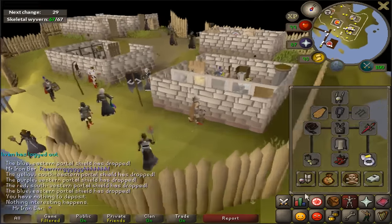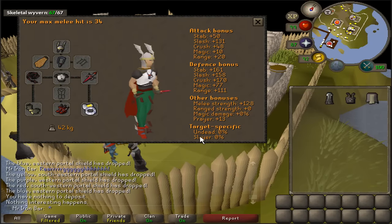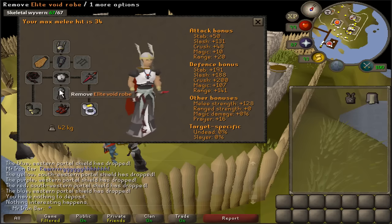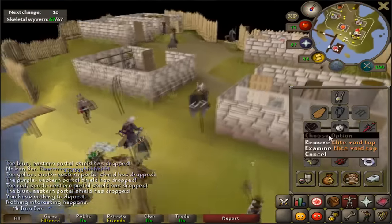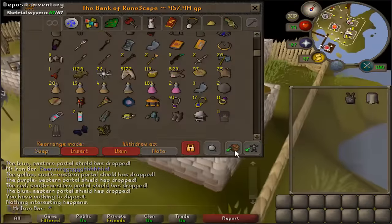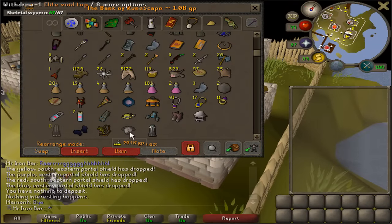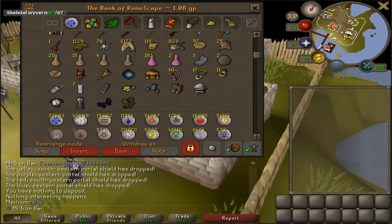That's really nice. Check this out — here's my prayer bonus right now: 10. I put this on, that's an extra 3. I put this on, that's another extra 3 for a total of plus 6. It's gonna be really nice to use, especially for raids and wyverns — those are the two main things I got Void for anyway. That's a really good upgrade, and it looks a bit cooler as well. Worth it. Now I don't have to do Pest Control anymore, which is great.